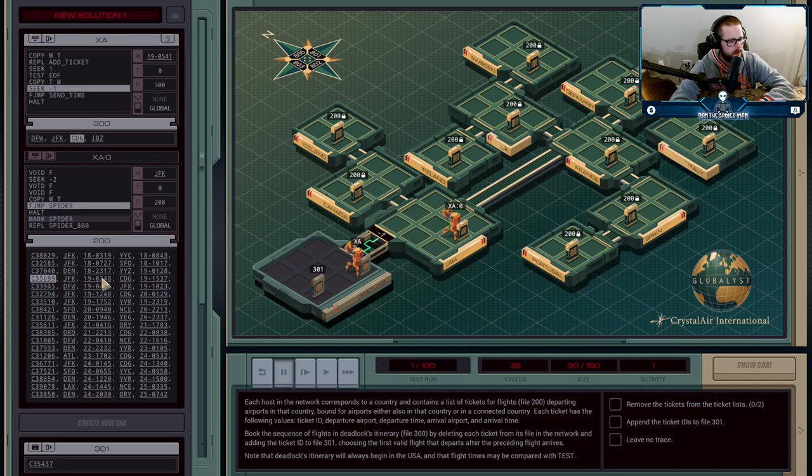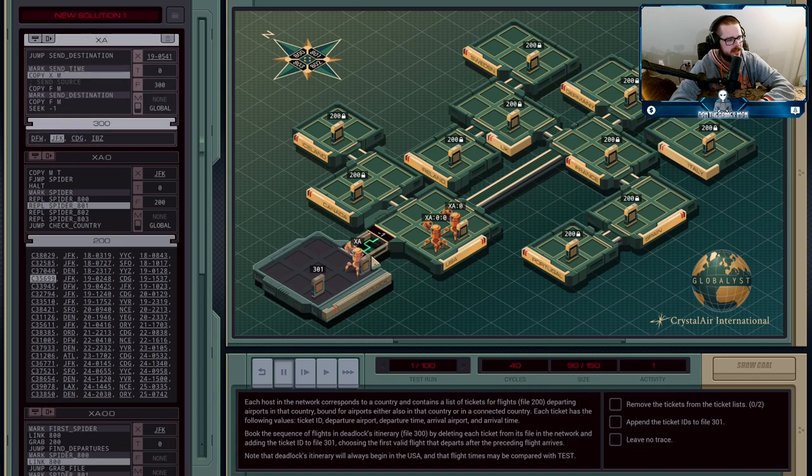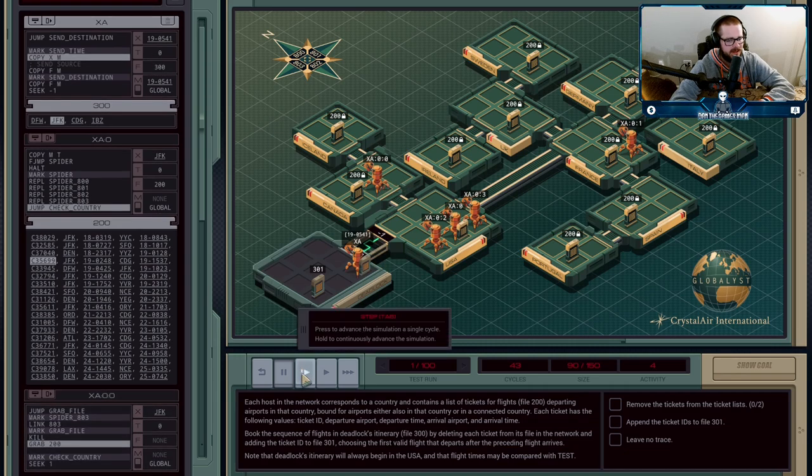XA is going to jump back and announce the current time that we need to be after, and that's going to go out on the M register. Meanwhile, the spider is going to create an agent that's going to try and cross all four of our cardinal direction links — 800 through 803 can be used to go in the four directions. Only two will work, to Canada and France; the other two are going to error out. You'll see these guys fire off a shot just in case somebody is holding the 200 file from a previous iteration — that'll get rid of them. Then they grab file 200.